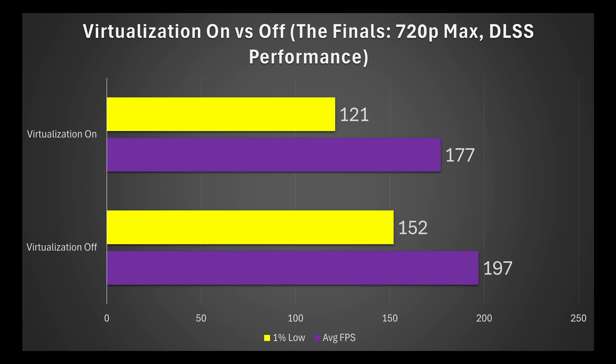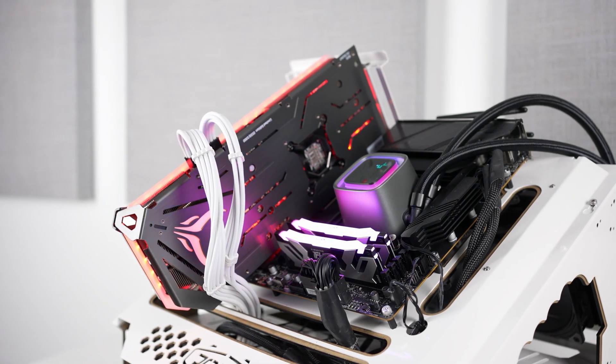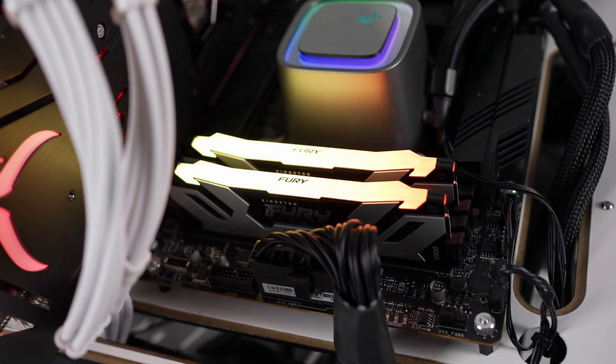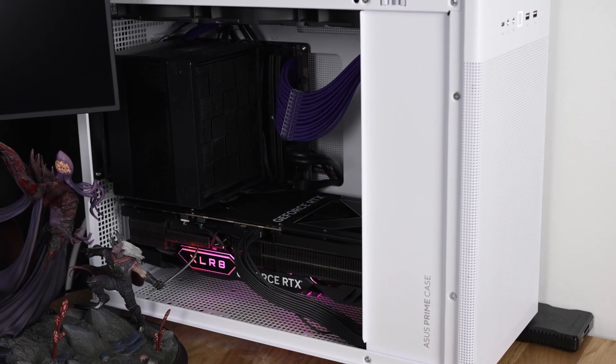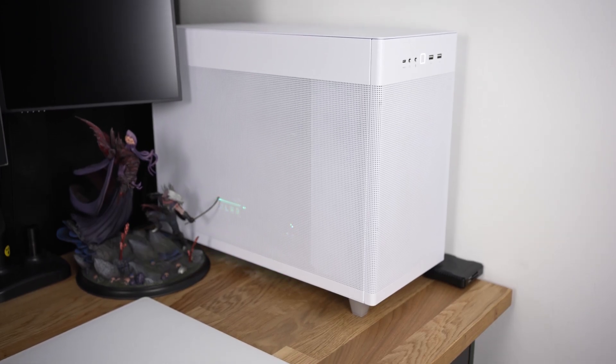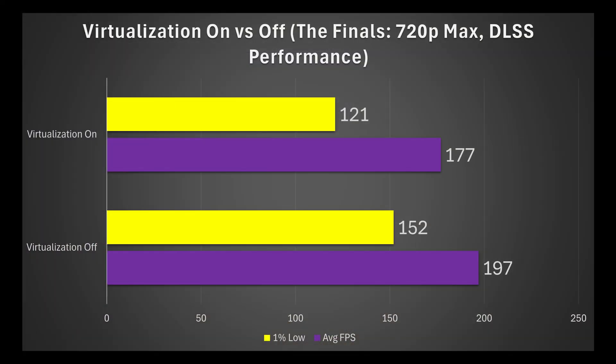Let's start off with The Finals at 720p max settings and DLSS on performance. I know that sounds pretty wild, and you're probably not going to be playing your games at 720p using DLSS, but I did this to ensure that the CPU was always 100% of the bottleneck. There are going to be games even at 4K, especially if you have an RTX 4090, where you will see — because I definitely saw on my system at 4K — some significant improvements in the 1% lows as well. On this game, I saw an average FPS increase by disabling it of 11% and an increase to the 1% low performance by 26%.